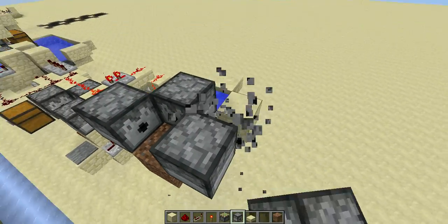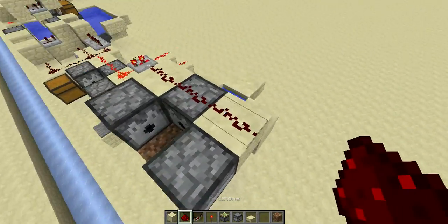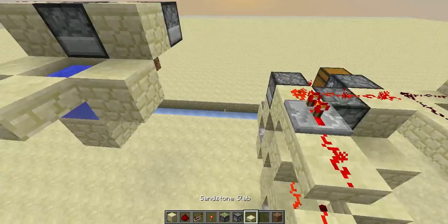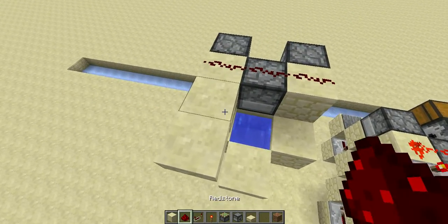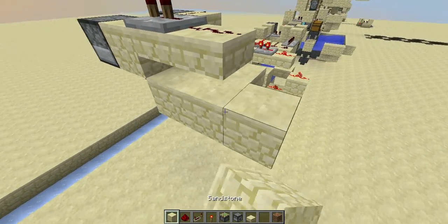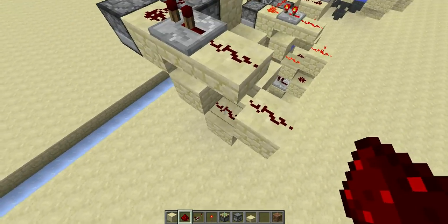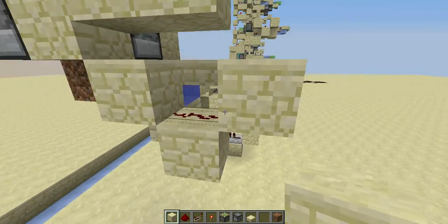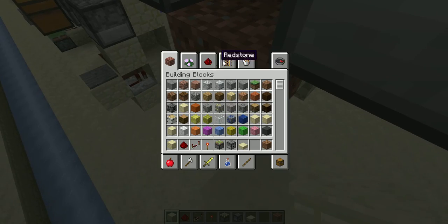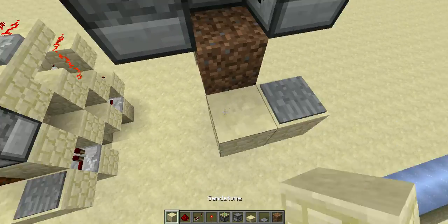And some dispensers facing into and above the dirt block. Okay, so three dispensers here, and then just place stands like that. Then wire these two with two ticks, and then place blocks like this — and like that. Then we will be detecting the signal from here, so we put a stone pressure plate there, just a block for you to stand on when you want to use it.